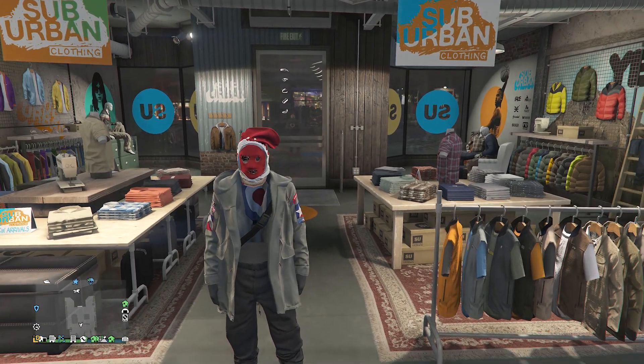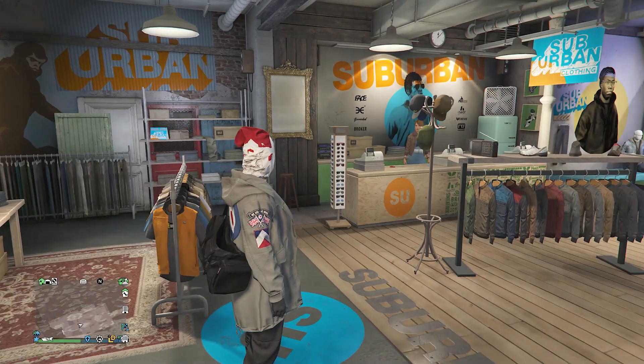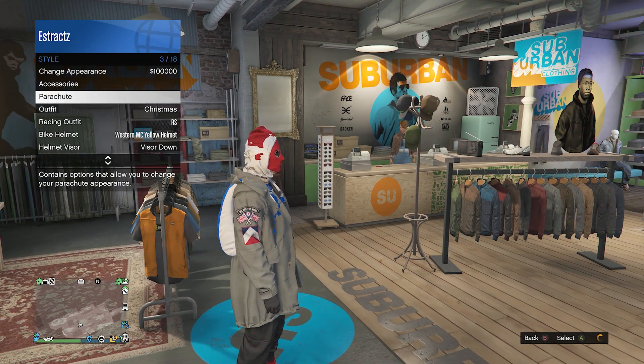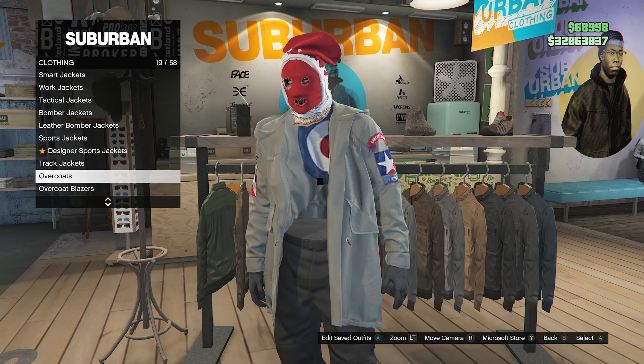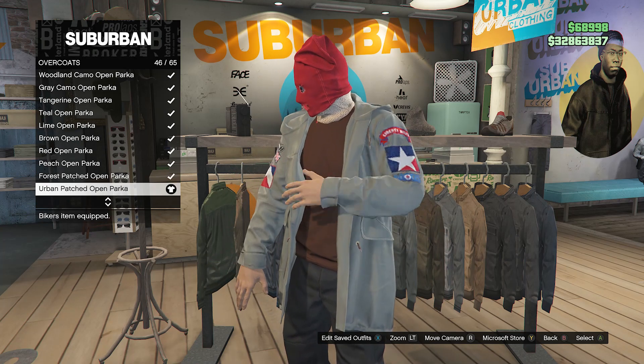Now I'm going to show you guys how to make this invisible torso with the Black Joggers. Once you have gotten to the clothing store, walk over here to the top section, scroll down until you find overcoats on slot 19, and you're going to look for the urban patched open parka, which is on slot 46.